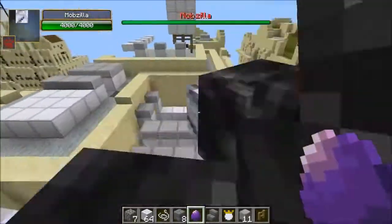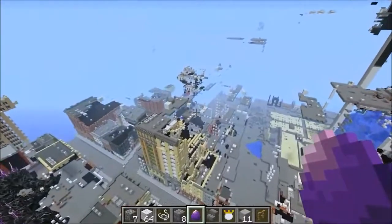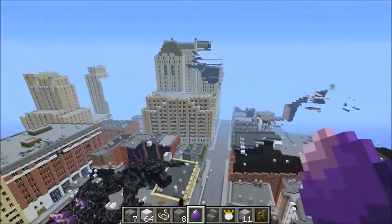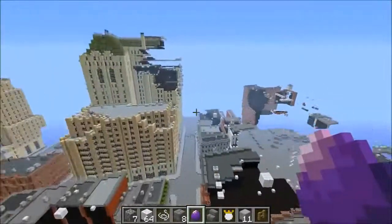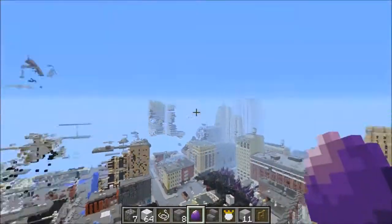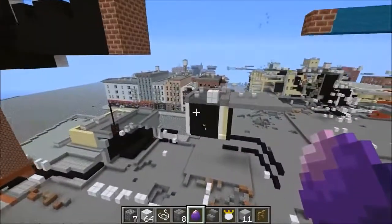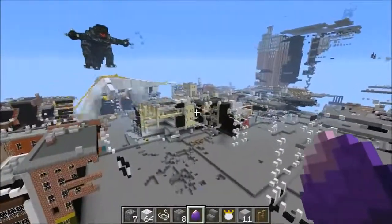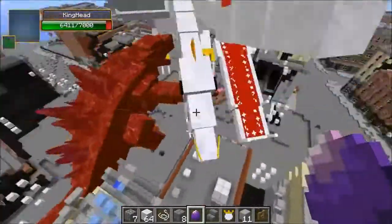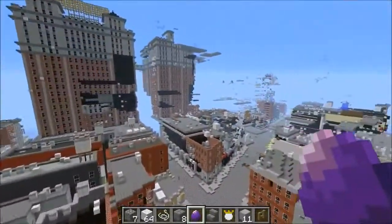I'm just trying to check out and see what we actually did to New York City because a lot of the place is still alive — it's just a massive map. But where we spawned the tornadoes and the bosses, it actually ended up pretty great. A couple Mobzillas still over here, and some of the tall buildings are completely gone. I think the problem with this map is it's all skyscrapers, so getting rid of everything would be nearly impossible — even nukes probably couldn't destroy entire skyscrapers. Look at this building — it just has the corners.